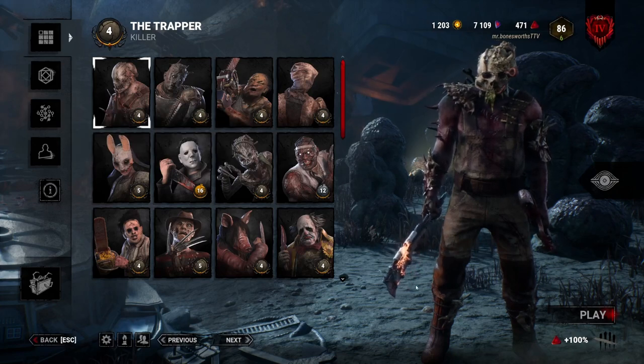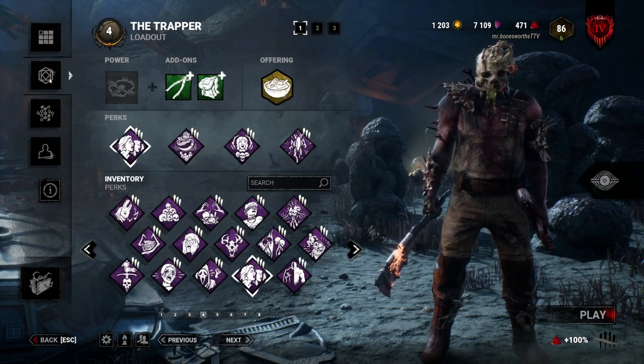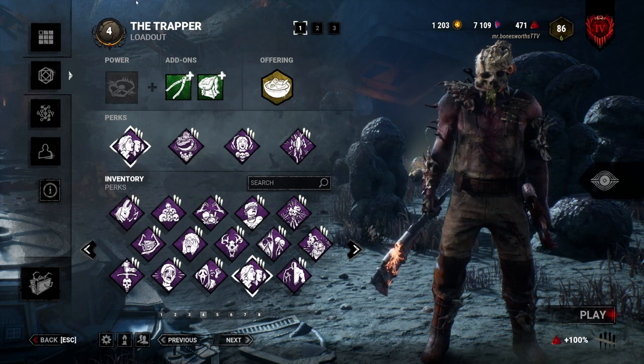Greetings, my name is Mr. Bonesworth and today I bring a way to counter both the Buckle Up and For the People combo and the new Alien perk, Alien Instinct.